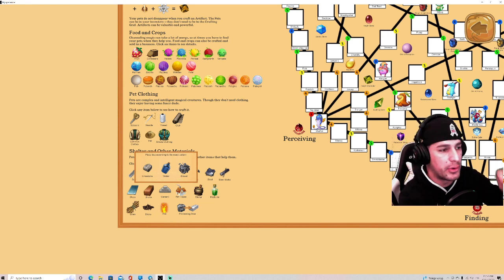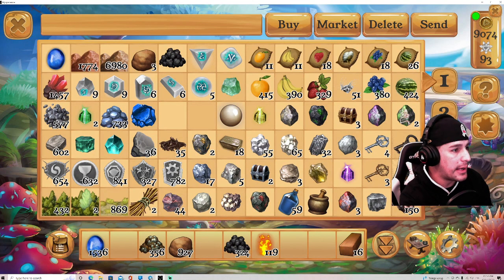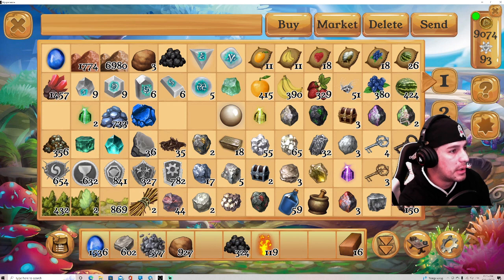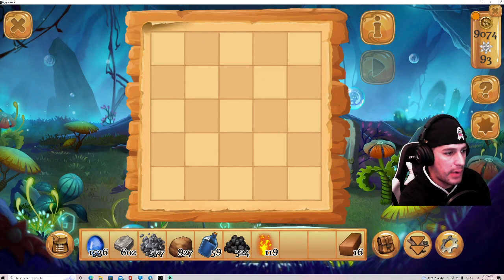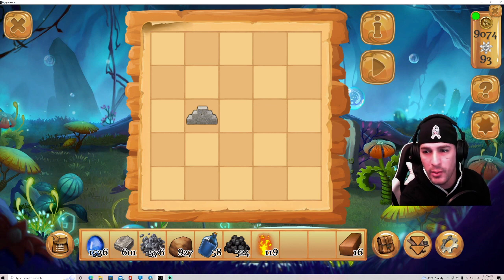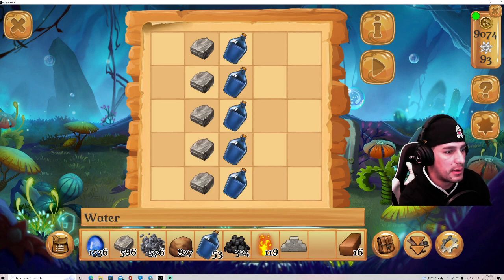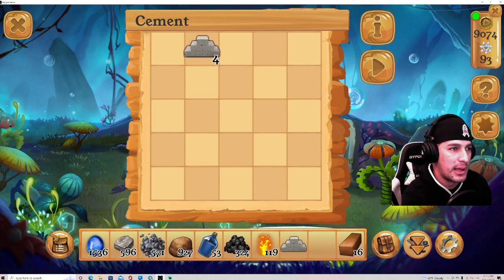To create cement you need limestone, water, and gravel — you put them in that same pattern in the crafting table. I've got the limestone, gravel, and water here. At the crafting table: limestone, water, and gravel — boom, there's cement! To make it quicker, I do five of each and it gives you five cement. It's that simple.